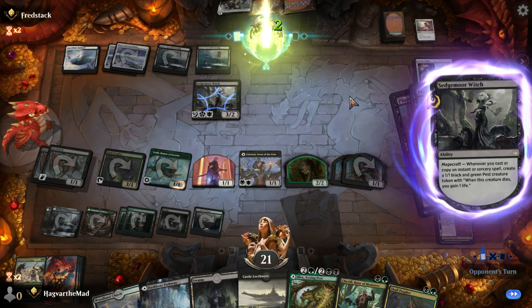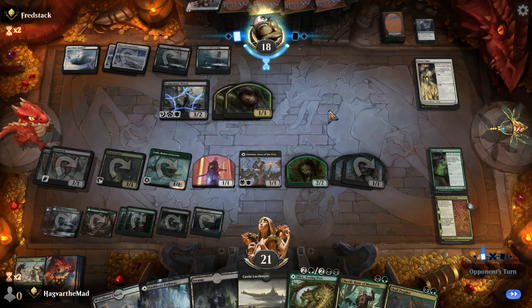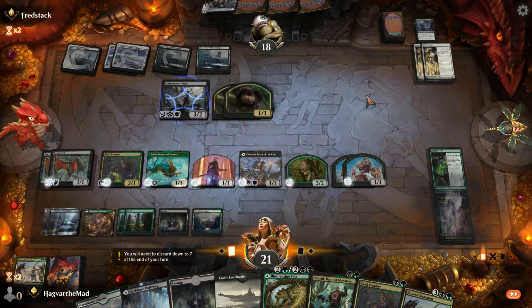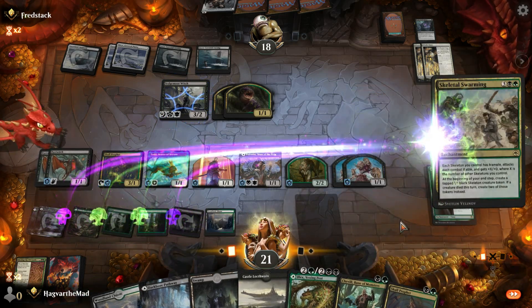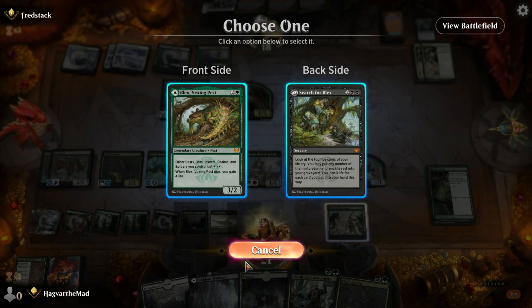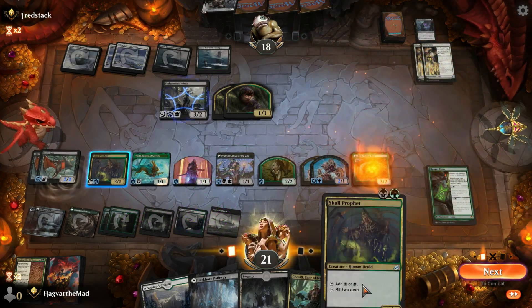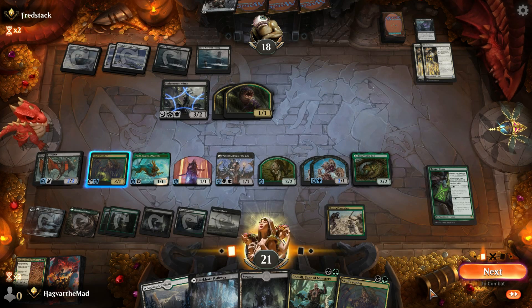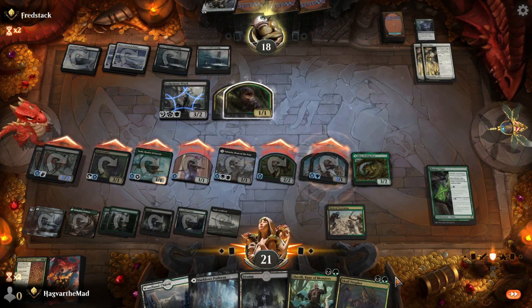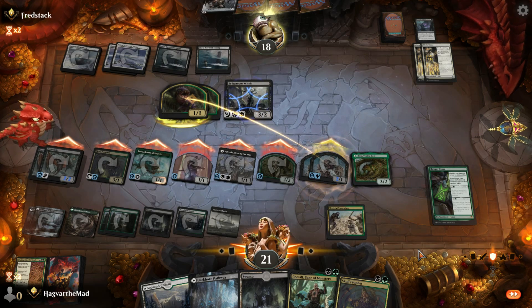Plumb the Forbidden — that's not a bad spell when you've got the Sedgemoor Witch out. Double cleric, okay — it's gaining a lot of life. I replay you, drop you. I don't currently have any pests. Everything has Deathtouch — get them. Choose to block. More stuff that dies, the better off we are. Also that stuff has trample.